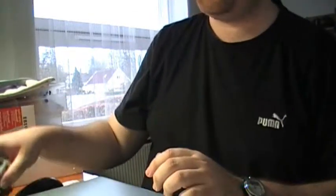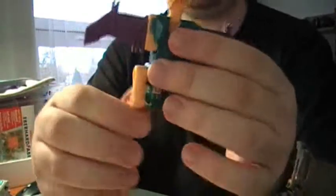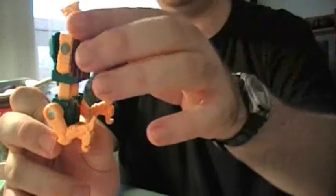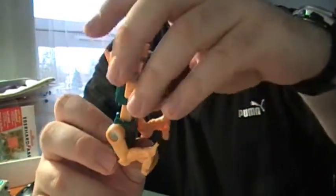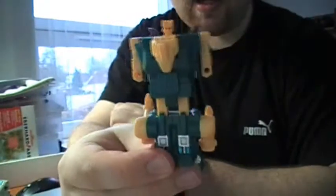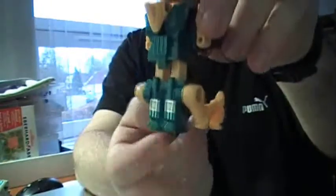On to transformation for the individual robots — we start with Cutthroat. He's quite simple. Just fold the legs backward like this, pull him apart, swing in the wings — not the arms, the wings — because that will fold out his arms, as you can see there. And fold down the beast head. And there you actually have Cutthroat in robot mode. That's basically it — there's not much to it, but still a nice figure.